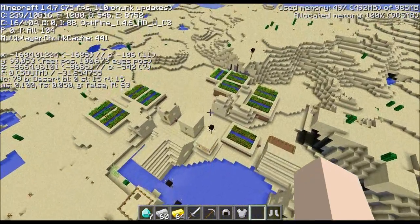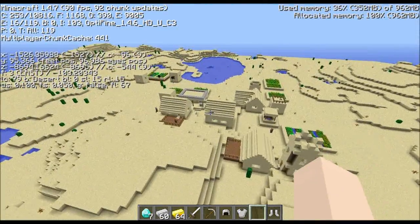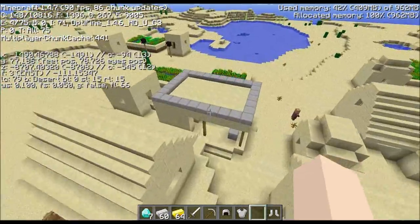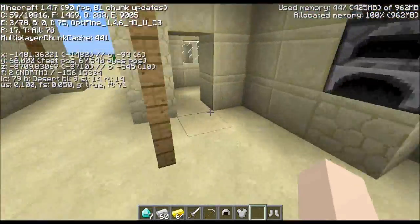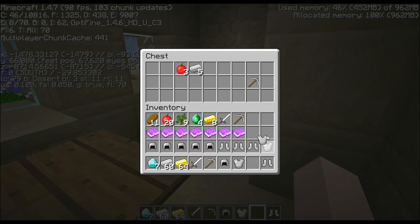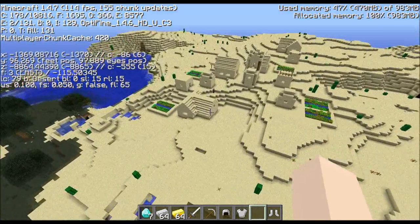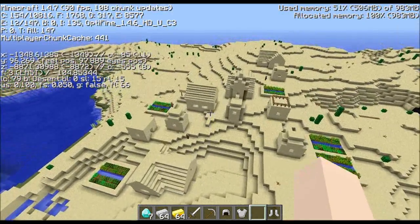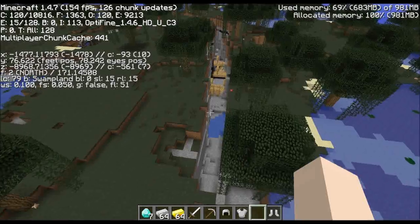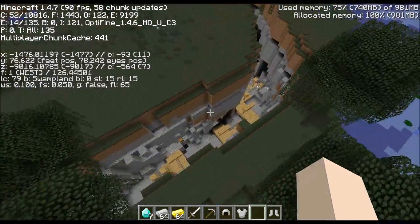Another village - no blacksmith. Another village not far from there - this one has a blacksmith. More doubles, running out of space. Here's a swamp-side village, no blacksmith. Another village, no blacksmith. And here's another exposed ravine with an exposed mineshaft and a chest.